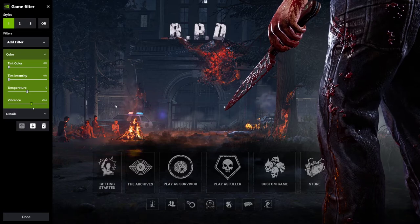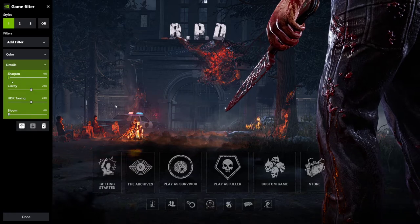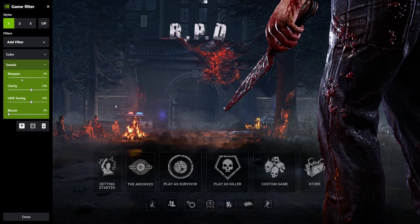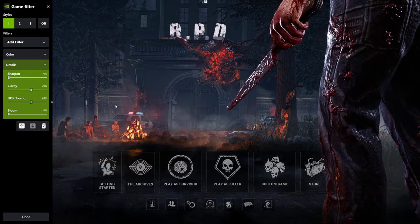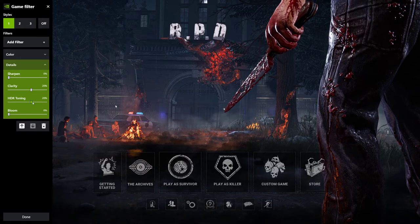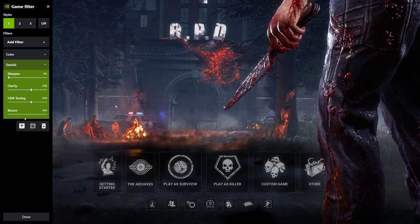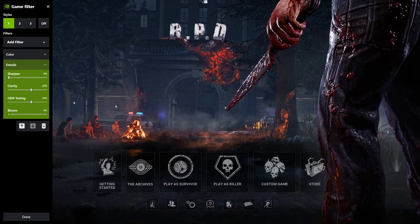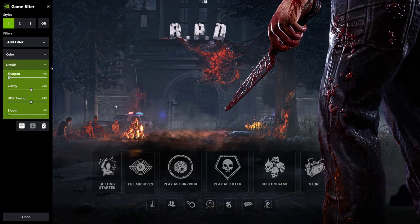I wouldn't advise going higher than 20 on vibrance. For Details: sharpen zero, though you can set it to 20 for a sharper image; clarity 20; HDR around 70 but I'd put it at 20 because that's less extreme; and bloom zero, because that would make your game too glowy.